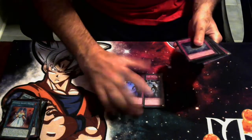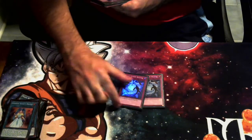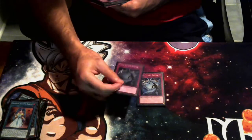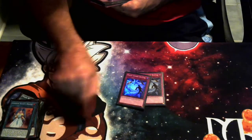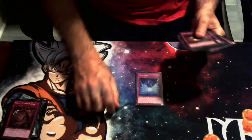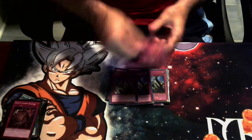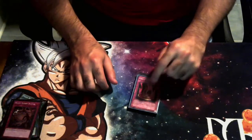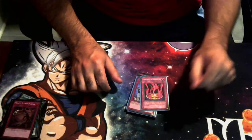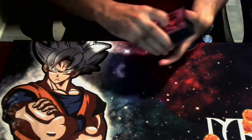We're playing two copies of Heavy Storm Duster — another card people don't see coming. You set it, the opponent sets some back row, especially against Paleozoic, and in the end phase you pop a couple of their cards. You can also pop your own cards to make room for Cauldron or Field Barrier. Then we're playing one copy of Metaverse, three copies of Dark Bribe, three copies of Solemn Judgment, and one copy of Cursed Seal of the Forbidden Spell. The opponent activates a spell, you ditch a spell from your hand to negate it, and now they can't use that spell for the rest of the duel — so if they hit you with Twin Twisters, they can't use Twin Twisters again. Very nice.